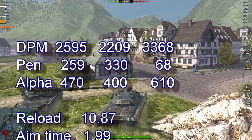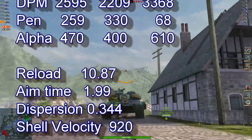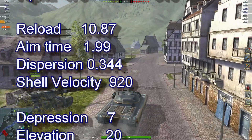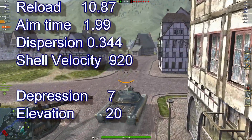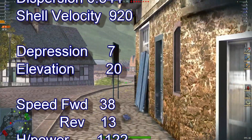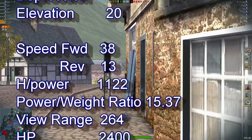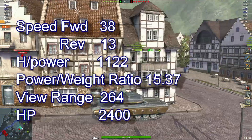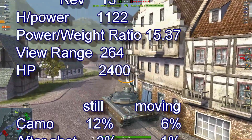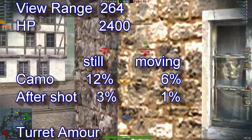2595 DPM, 259 penetration, 470 alpha, reload at 10.87, aim timer 1.99, dispersion 0.344, shell velocity of 920. Depression 7, elevation 20, speed forward 38, reverse 13, power-to-weight ratio of 15.37. View range of 264 and available hit points 2400, camo still at 12 moving, six percent.